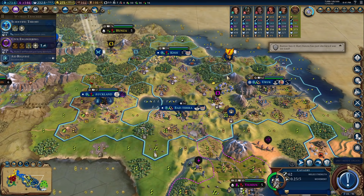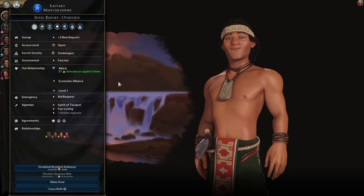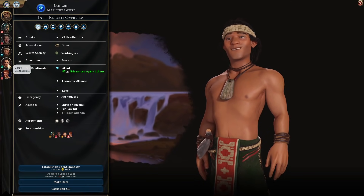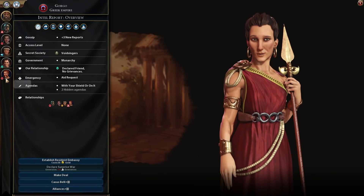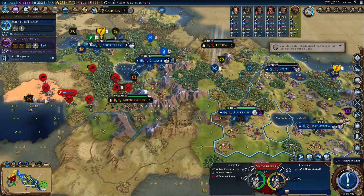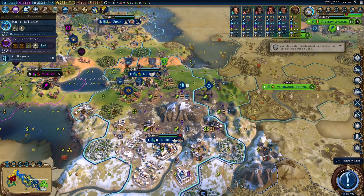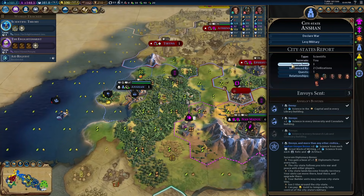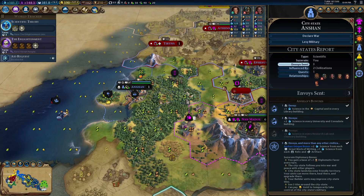We're at war with Norway somehow — I don't remember them declaring war on us, but it happened. Not that I care since they're so far away and they're not going to be able to do anything anyway. This city-state just needed three envoys, so why not? We had two envoys, but with the Diplomatic League policy card you only need two to actually get three.